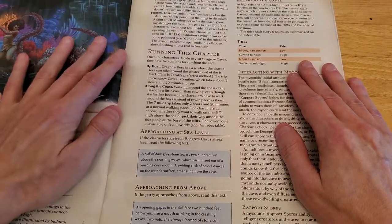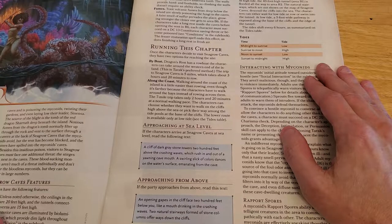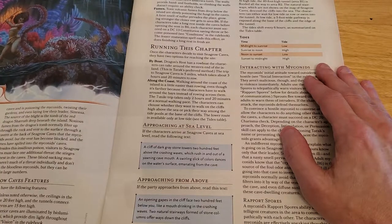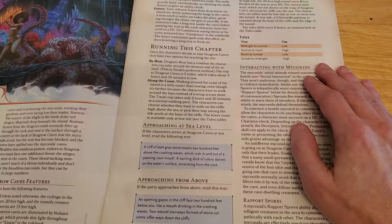Running this chapter: Once the characters decide to visit Seagrow Caves, they have two options. By boat: Dragon's Rest has a rowboat the characters can take around the western end of the island — this is Tarek's preferred method. The trip is 5 miles, which takes about 3 hours and 20 minutes to row. Along the coast: Walking around the coast is a little easier than rowing, even though it's farther, because the characters have to walk around the bays instead of rowing across them. The 7-mile trip takes only 2 hours and 20 minutes at a normal walking pace. The characters can choose whether to walk on the cliffs high above the sea or pick their way among the tide pools at the base of the cliffs.